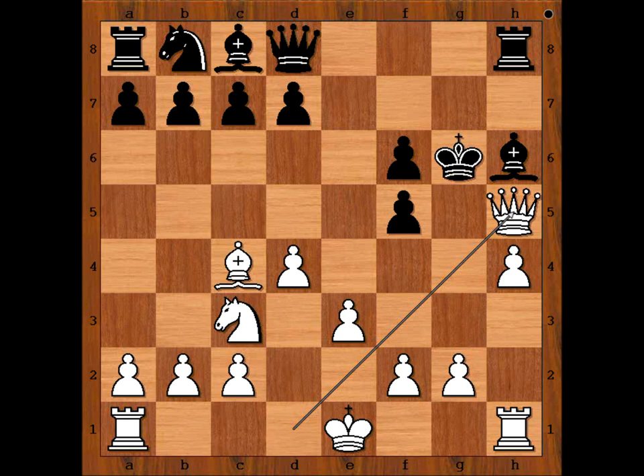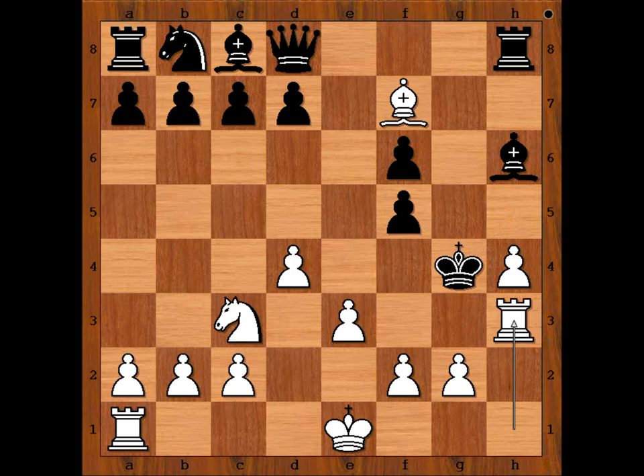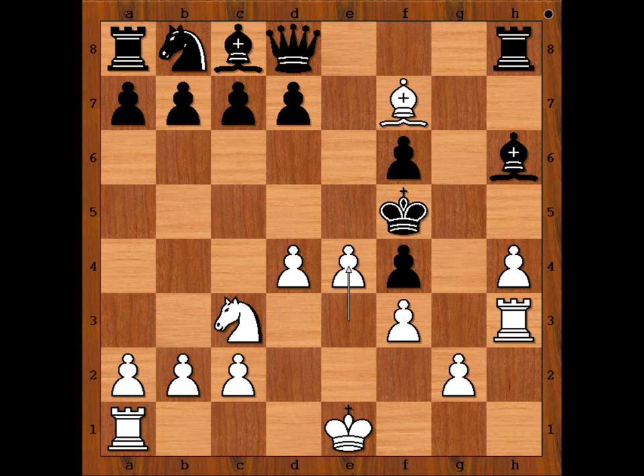Queen takes on h5, check. This is awesome, isn't it? King to h7 — black did not take the gift. If king takes on h5, then check, king to g4. Perhaps knight to e2 or rook to h3 — they are both winning. After f4, making room for escape, f3 — king is escaping only to be checkmated. Okay, let's go back to our game.